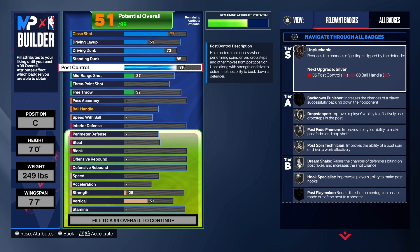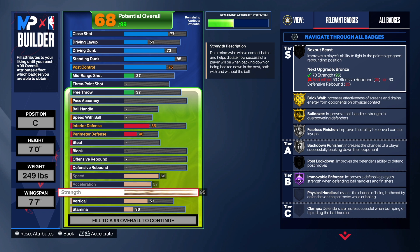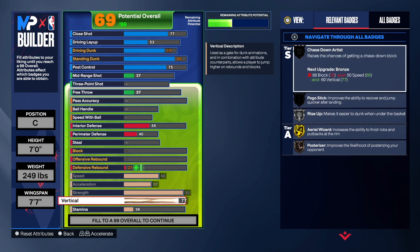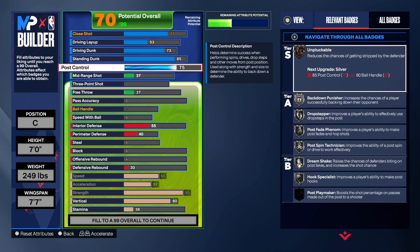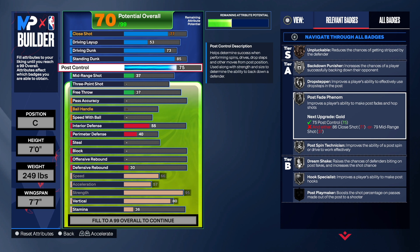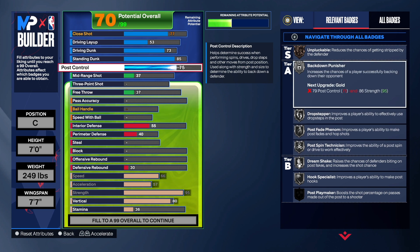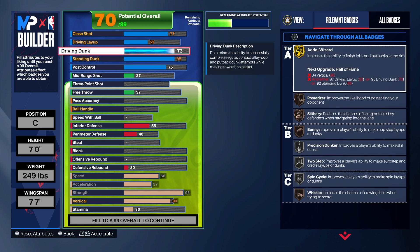For post control we're going to take that up to 75, which gives us silver badges like Drop Stepper and Post Technician. Going down to physicals: we'll bump up speed and acceleration. The strength is already at 95 for this build. For the vert we're going to get that up to 80. On this build we also get Hook Specialist, Dream Shake, Post Fade Phenom up to gold, Back Down Punisher, and Unpluckable.